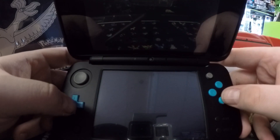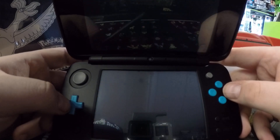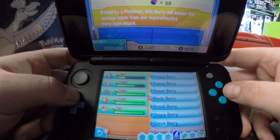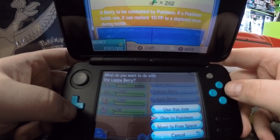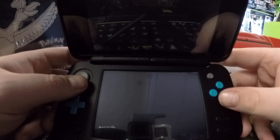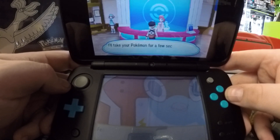Now, the first thing you're going to want to do, now that you've got your team assembled, is go into your bag and get yourself a Lepa Berry. You want to give that to the Pokemon you have that has Switcheroo. Now, really quick here, I'm just going to cure my Pokemon up because I didn't notice I wasn't at full health.